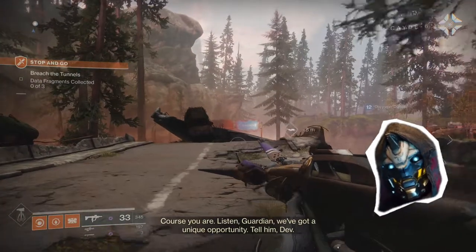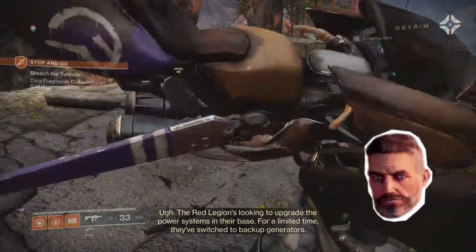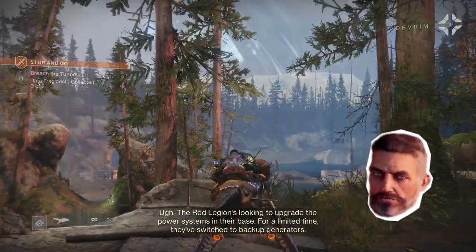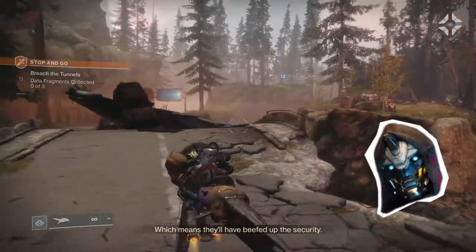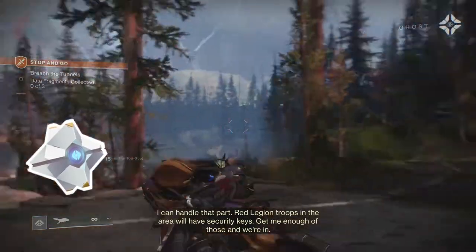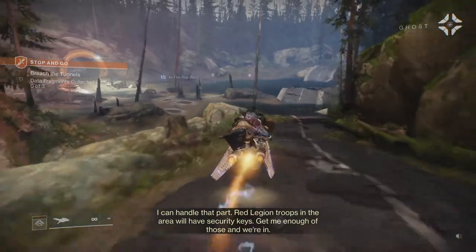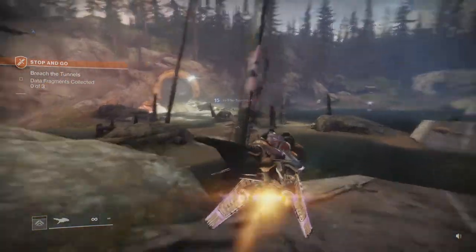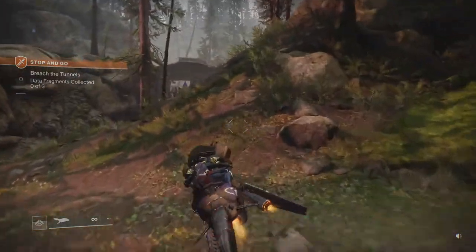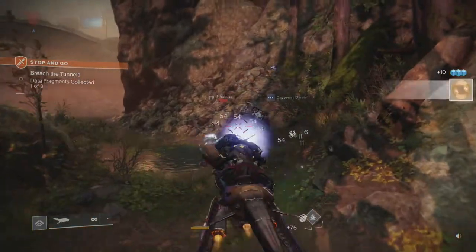Listen Guardian, we've got a unique opportunity. The Red Legion is looking to upgrade the power systems in their base for a limited time. They've switched to backup generators, which means they'll have beefed up security. I can handle that part. Red Legion troops in the area will have security keys — get me enough of those and we're in. So step one of infiltrating a Cabal base: kill the Cabal, which sounds pretty easy, so we can get their security keys.